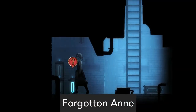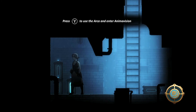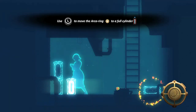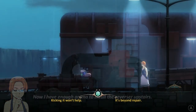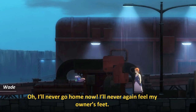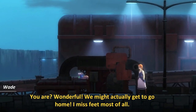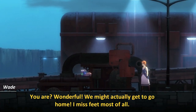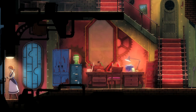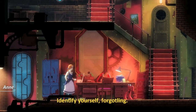Another game that slipped under the radar is Forgotten Anne. Forgotten Anne is a cinematic 2D game that reminds me of Dust: An Elysian Tale, with an animation style that tries to look more epic than anything. This is a puzzle platformer that takes place in a steam-punk world called The Forgotten Lands, a parallel universe where forgotten objects come to life and hope to one day go back to the real world. You play as Anne, an enforcer who curates the Forgotten Land, and the plot is to stop a revolt that would prevent Anne and her master from going back to the human world. Story is a large emphasis in this game, and it is amusing listening to the dialogue and looking for secrets.